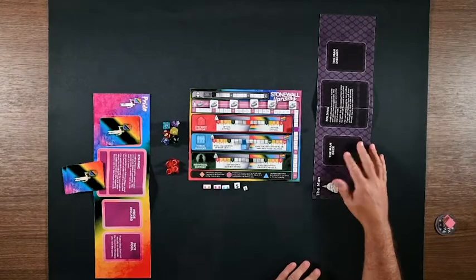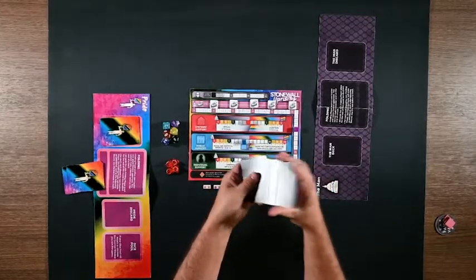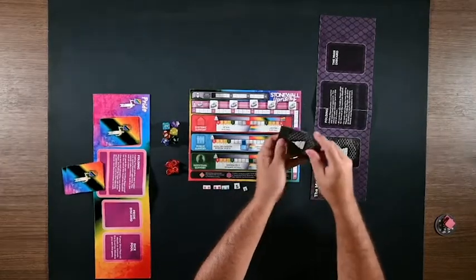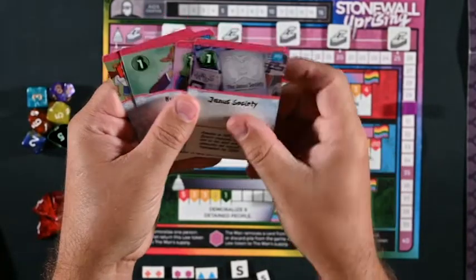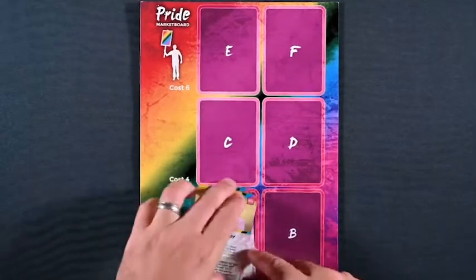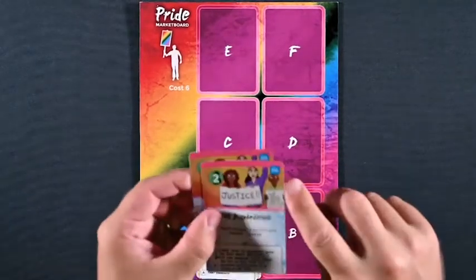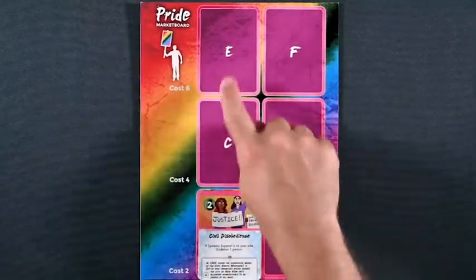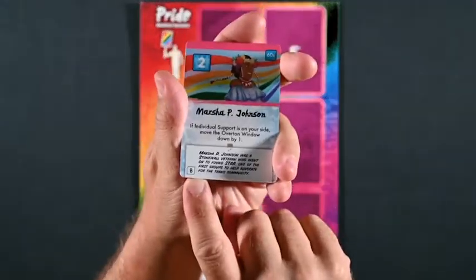Pride will draw a starting hand of five cards. The Man sets up in a similar manner: place their player sheet down, shuffle their deck of ten cards, and draw five cards. The starting deck has the 60s in the upper right corner and no letter in a box in the lower left. Each player can leave their starting hand of five cards face down on their player mats as they set up their respective markets. Each market is set up with 80s on the bottom, 70s in the middle, and 60s on the top.